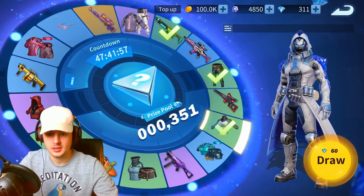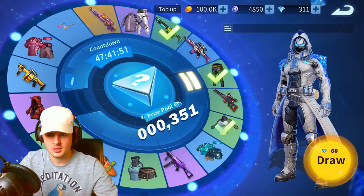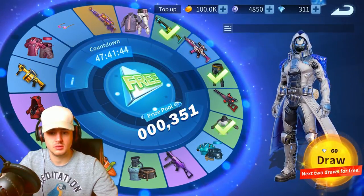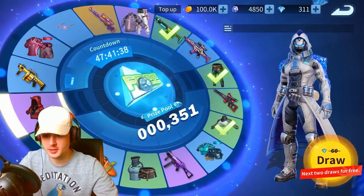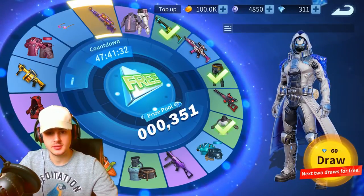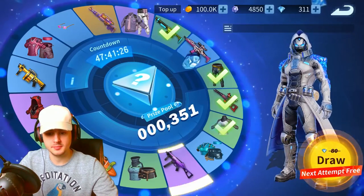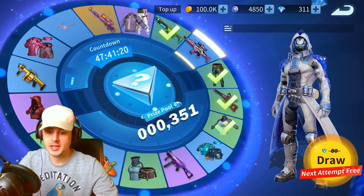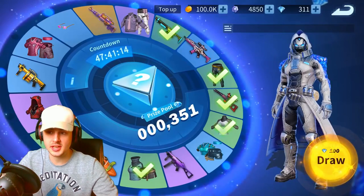Here we go, let's have a look - it's going around. It just landed on the middle and it says the next two draws are for free! Okay, I take everything back I said. Another common - fantastic. There's only one common left, so come on, it's got to land on that other common. There you go, going around to it - keep going - stop! So this looks like it's going to get rid of all the commons first.